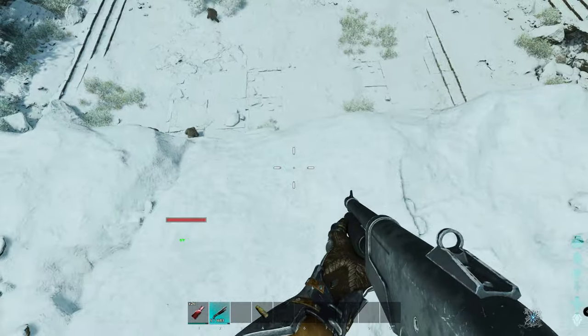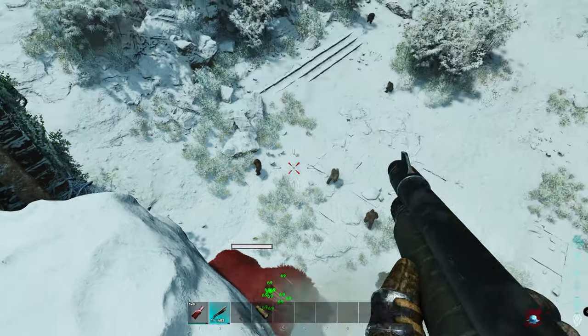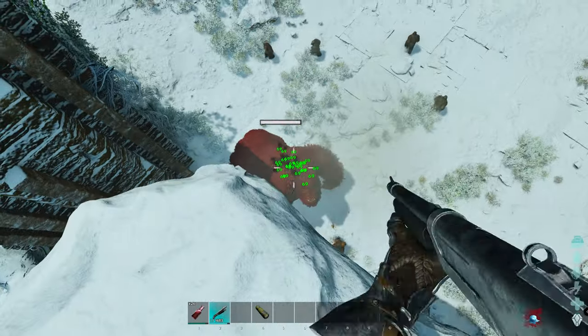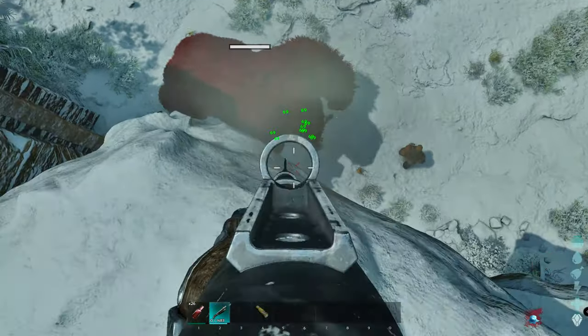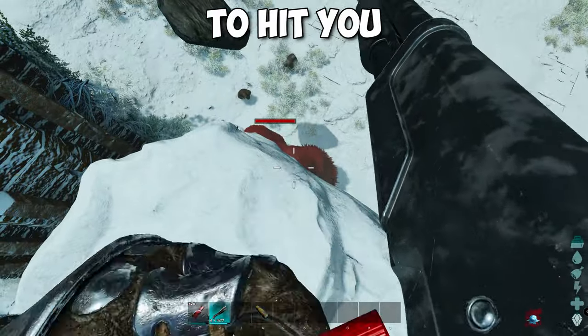A little bit later you should have the Monkey in this position. Basically now you can shoot the Megapithecus with your pump shotgun, and while you are in this location the Megapithecus won't even be able to hit you.